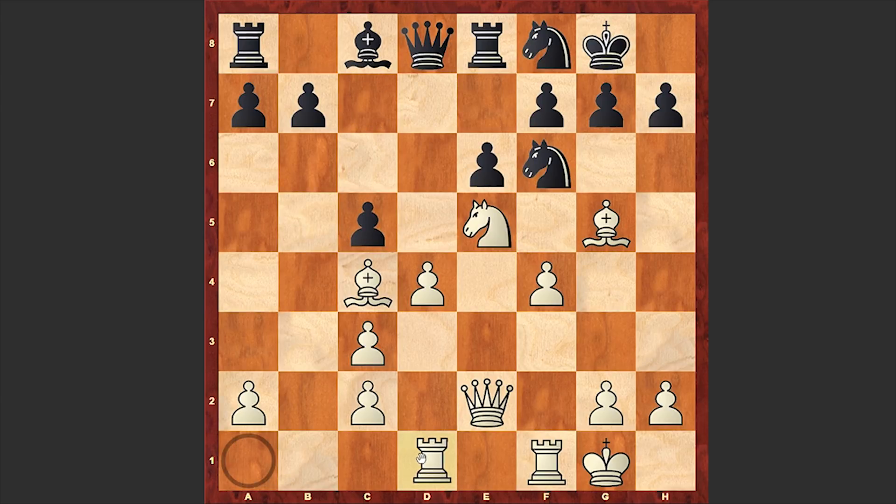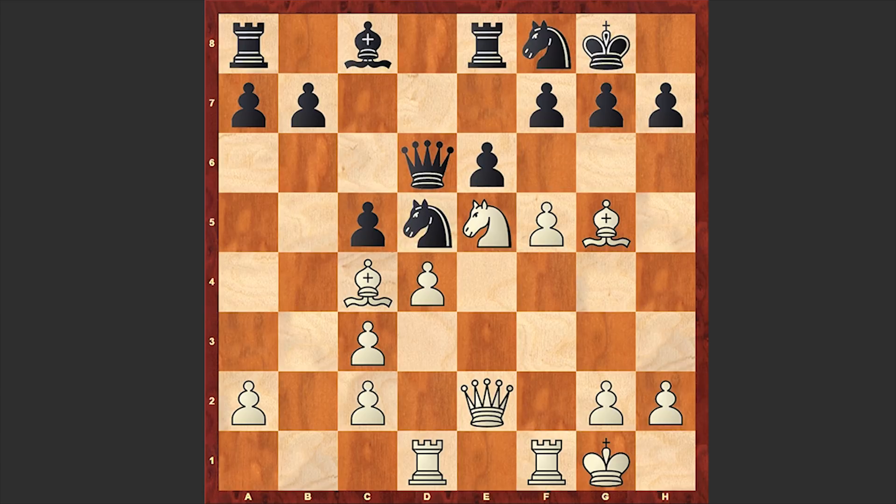Rook ad1 — although going for f5 was also possible. After rook ad1, Tal plays Qd6, then f5. Already there are serious problems in Black's camp. Knight d5 followed, and now please pause the video and try to find Tal's next move. Ready? Here we go.